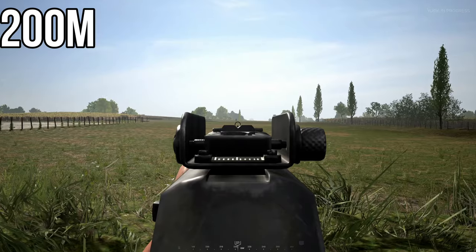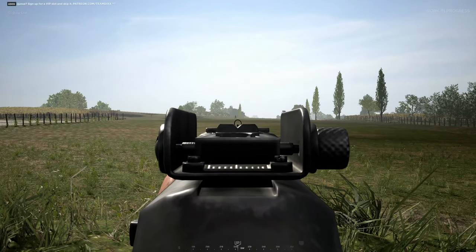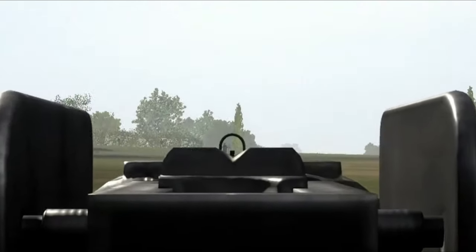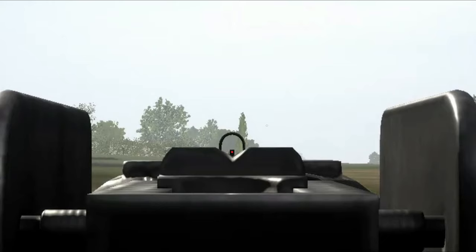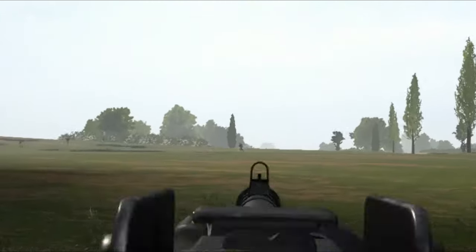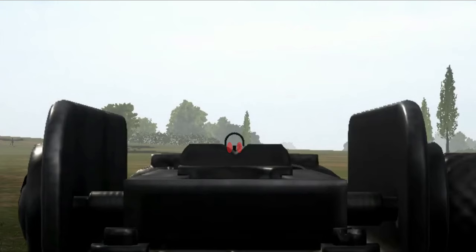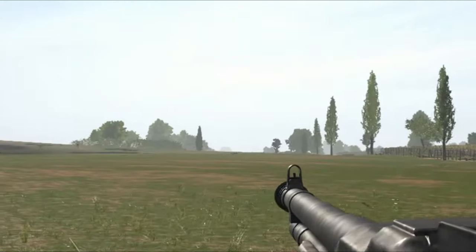Now onto 200 meters and a chest shot at 200 is two shots to kill. A headshot at 200 meters is pretty much the same as 150. For a running target at 200 meters your target needs to be directly in the middle of the outer ring and the middle part of your sight — you've got to be that little bit more precise now. And a sprinting 200 meter target is pretty much the same as 150.